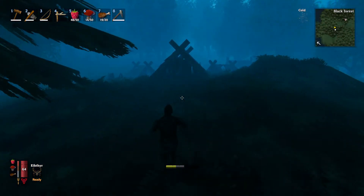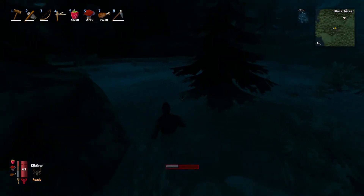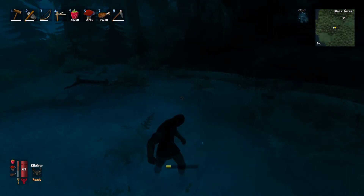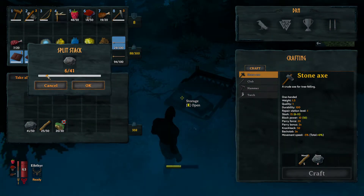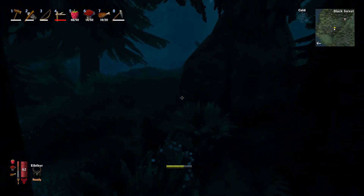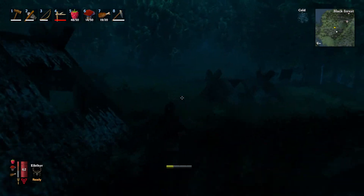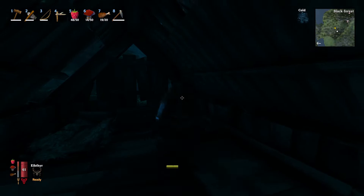I'll leave the cart here and go fix up one of these. I'll need the wood though. I need five stone for a fire and all the wood I can carry. Which shelter shall we use? I'm going to have to turn the lighting up on this again, because this is far too dark — I cannot see anything.